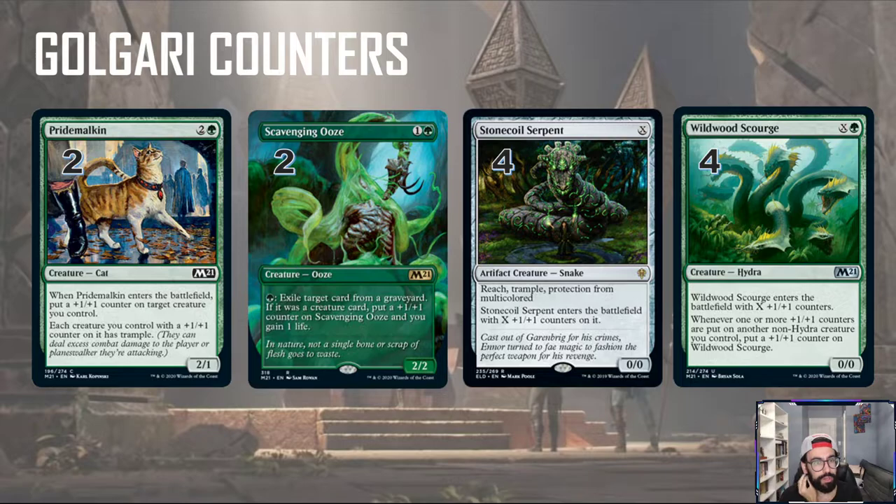Moving on, we have Pride Malkin. Somehow this little three-mana cat gives our creatures with one-one counters trample, which is really relevant. We can get a lot of big creatures, so we want ways so that they can't be chump blocked. Pride Malkin also puts a counter on a target creature, so it's another way to add value.